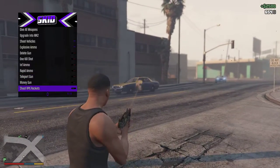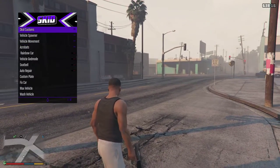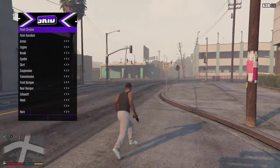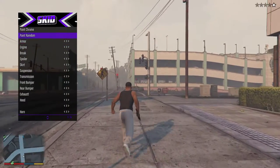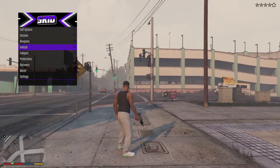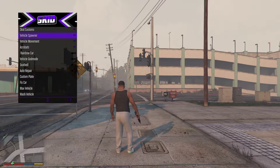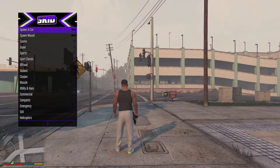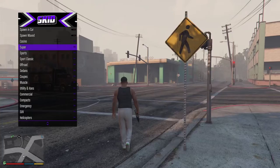Shooting RPG rockets — yeah, that's what that does. Now there are hills. Skid Customs is like Los Santos customs but you can do everything to your vehicle, like chrome. And there's a hill spawner where you can spawn in a car — spawn max.